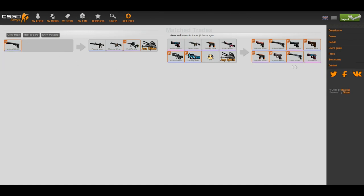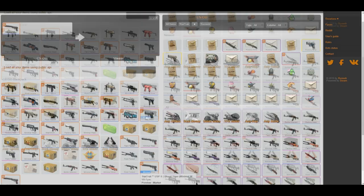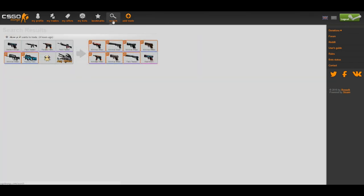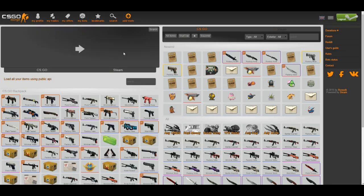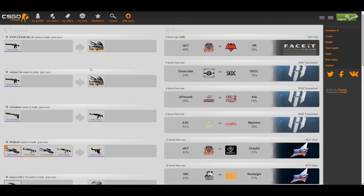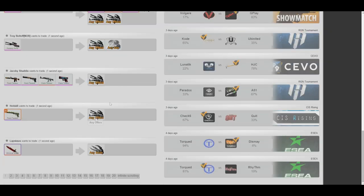Go to 'My Trades,' click 'Show Matched,' and see all the trade results. Not a lot of people will find the USP-S Blood Tiger a desirable weapon, so you might be lucky to find one or two people wanting to trade. Another option is to put your weapon in with 'Any Offer' and search — the good thing about posting a trade is if someone later wants your item, they can contact you through here.